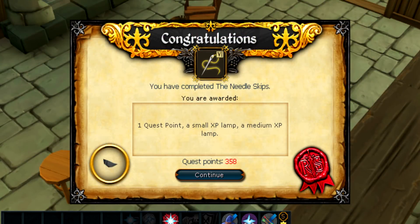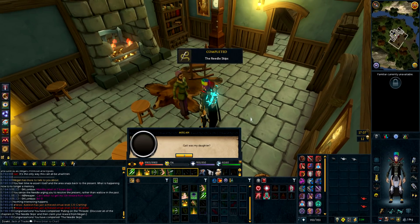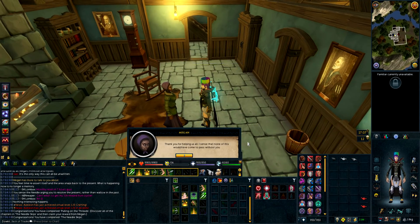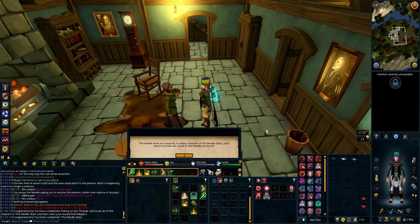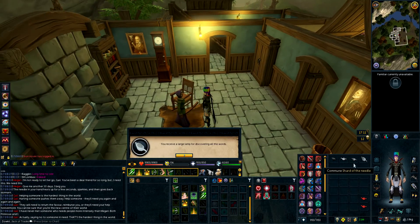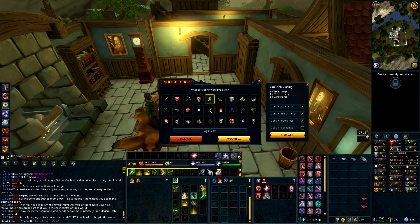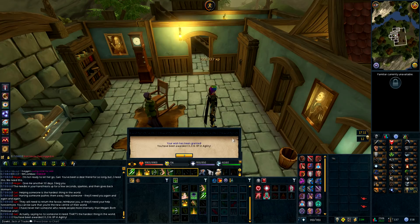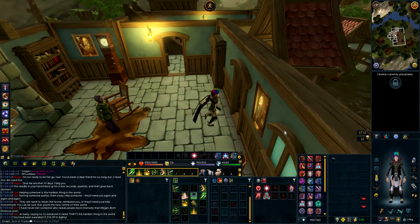There is the Needle Skips quest complete. Honestly, the storyline on this quest is honestly amazing, so good. Such a good quest, I hope to do more like it. Where is my large lamp? Turns out I missed two words in the playthrough. So there is a small, medium, and large lamp. These are all going on to Agility, as we still have these lamps which need 85. 147k away. Still so far away.